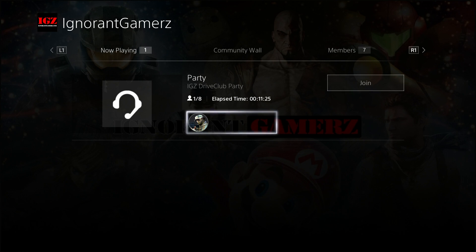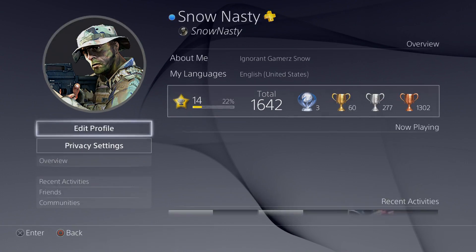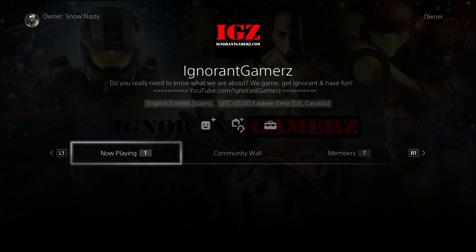You hit join, and it doesn't show you the name, just the avatar. But if you click that, it just took me there. Anyway, that would be how you would do it.